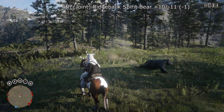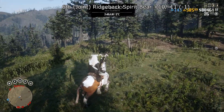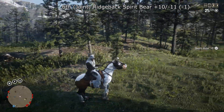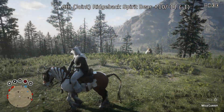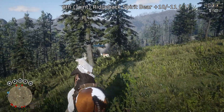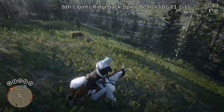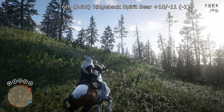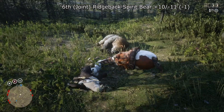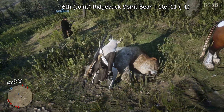Also at joint 6th — and this one might cause some debate — is the Ridgeback Spirit Bear with plus 10 and minus 11 for a total score of minus 1. That quite a difference in pluses and minuses: some people have had no problem with it, and a lot of people have had problems — hence it balanced out at minus 1. I've not had too many difficulties; I think I've had about two random spawns. I usually set camp in Big Valley. There is a large spawn area, but just keep looking and beware of cooldowns.